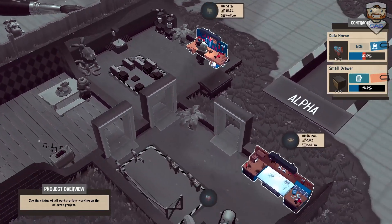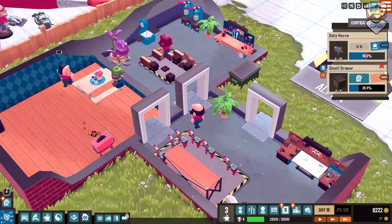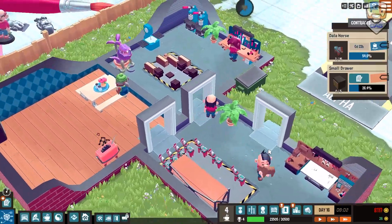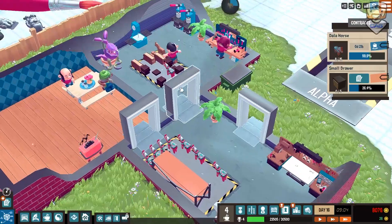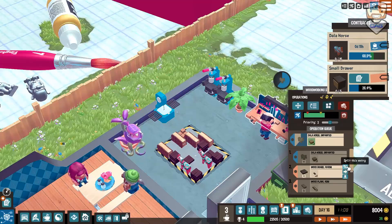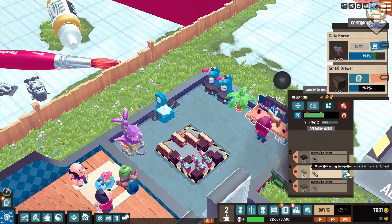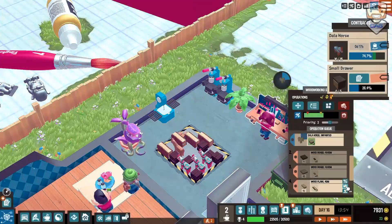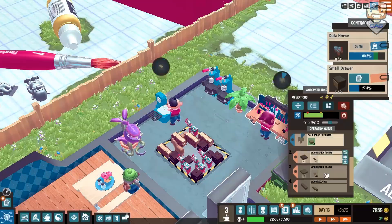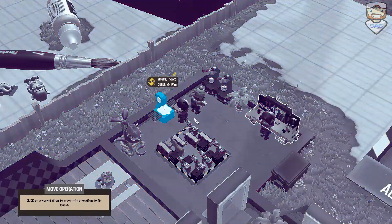I wish there was a way to change where orders were after you'd started the work. We've already caught up to the dollar horse there, so apparently we should be good. It would definitely be nice to be able to switch up where orders go. I think you can do something like this and then switch where a job goes - move this to another station. I think we can do that. Excellent.